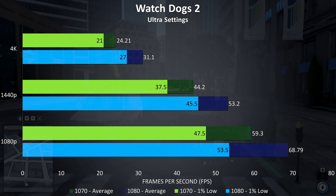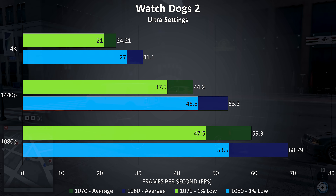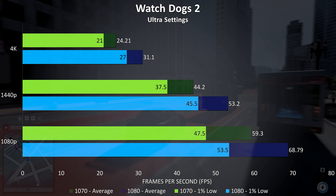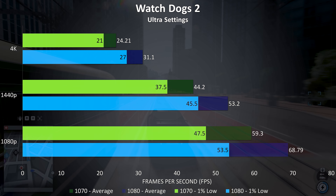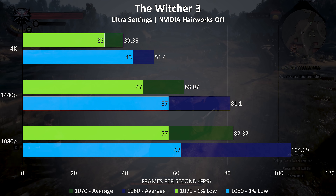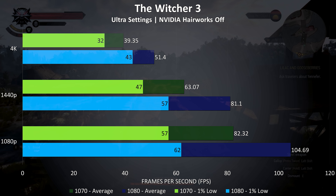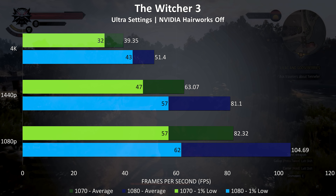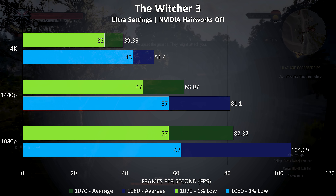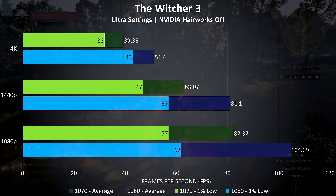Watch Dogs 2 is a fairly resource-intensive game, but I can play it perfectly fine with a solid 30 FPS, so 4K with the 1080 even maxed out mostly went okay for me, and then perfectly fine with either card at any other resolution and setting. At 1080p the GTX 1080 was giving average frame rates 16% better than the 1070, 20% better at 1440p, and 28% better at 4K.